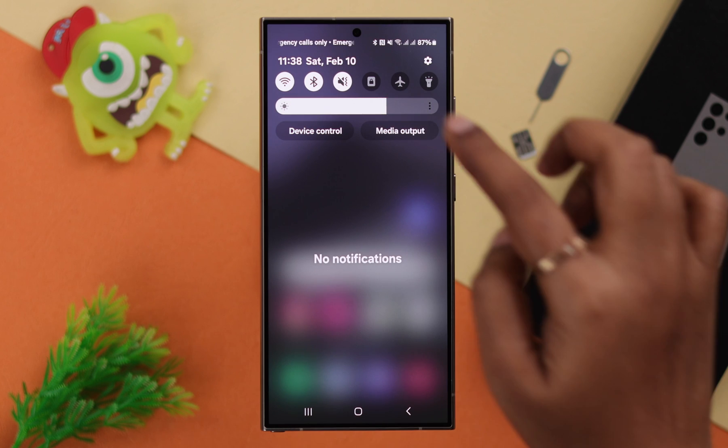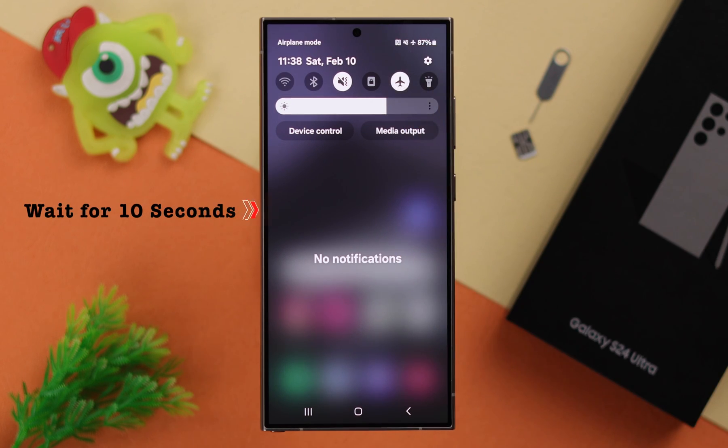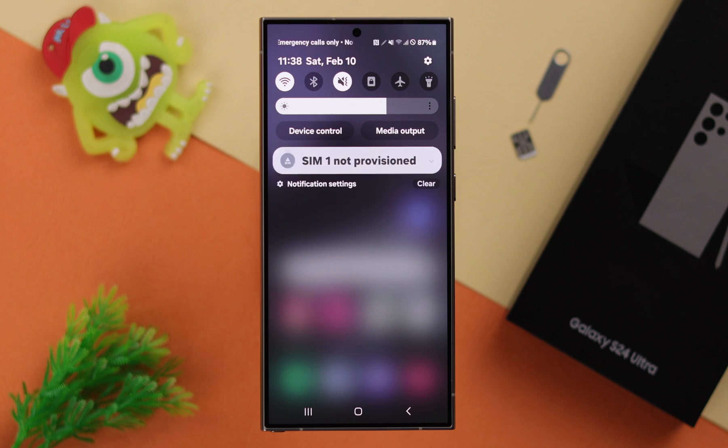What you can do is just go ahead and turn on airplane mode, wait for about 10 seconds and then turn it off again. If there is a network related issue, this will solve the problem.